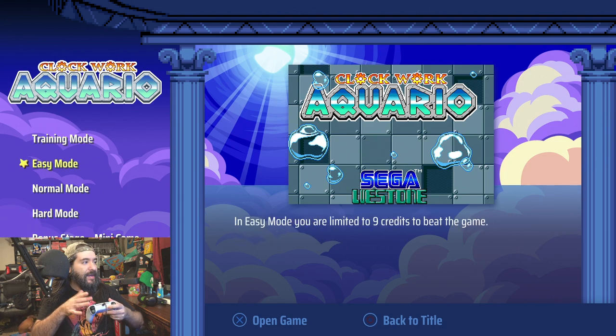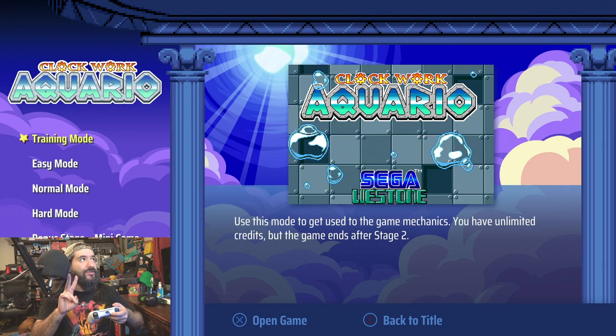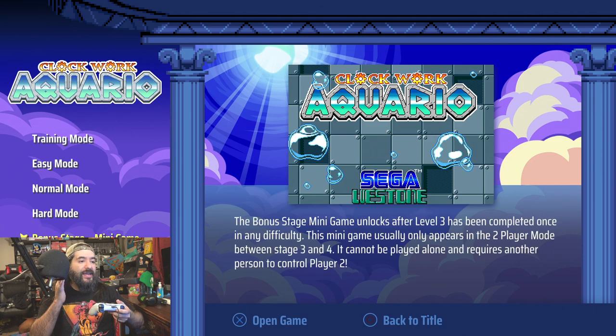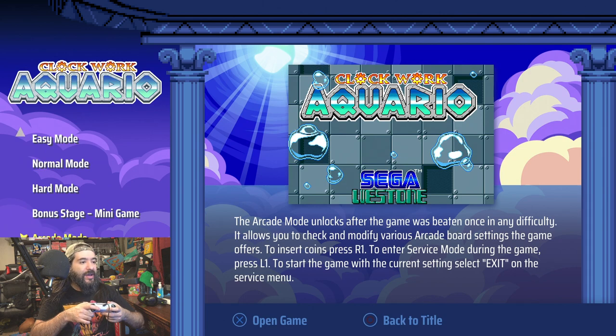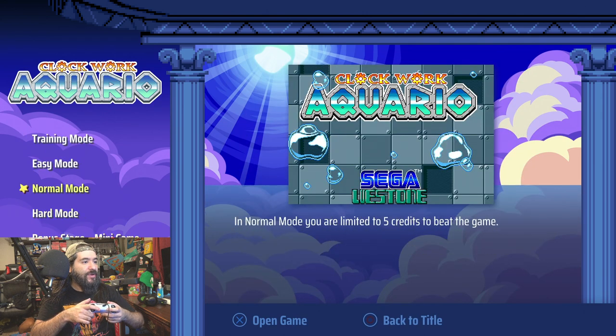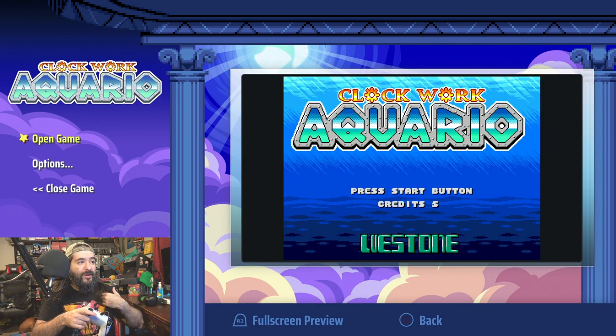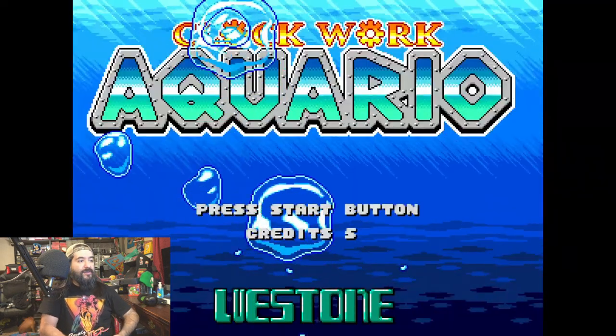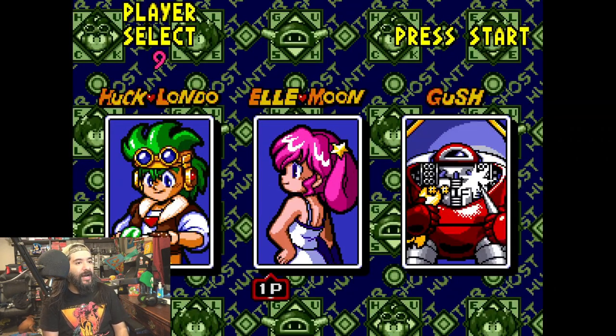Training mode ends after stage 2. Easy mode gives you nine credits, normal is 5, hard is 3. There's also a mini stage arcade mode and different things like that. We're gonna go normal mode. I personally have never played Clockwork Aquario — never even heard of it — so here we go, we're going to check it out.